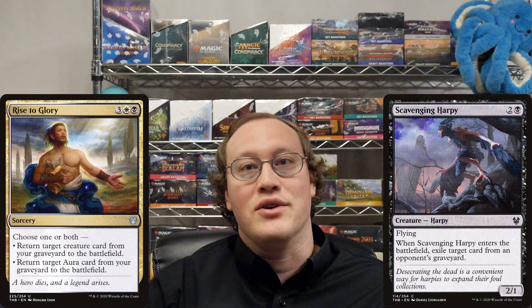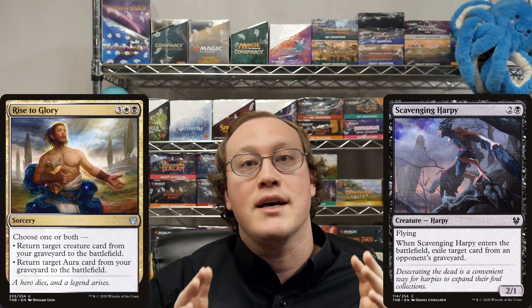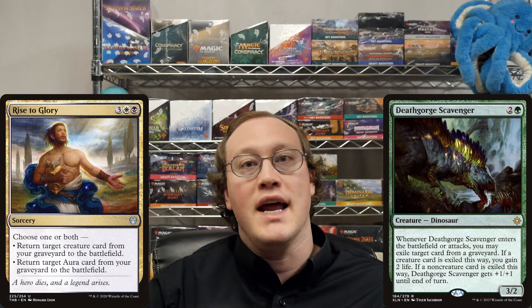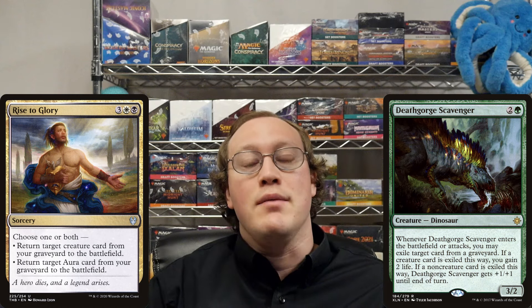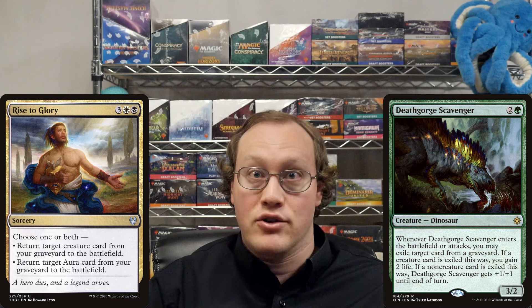Let's try a challenge question to test your understanding. We'll say that we have the exact same setup as before, except this time Amy is returning a Death Gorge Scavenger, which unlike the Harpy, can exile cards from any graveyard. Would Amy be able to exile her own Rise to Glory? Would she be able to exile her own Meyer's Grasp?